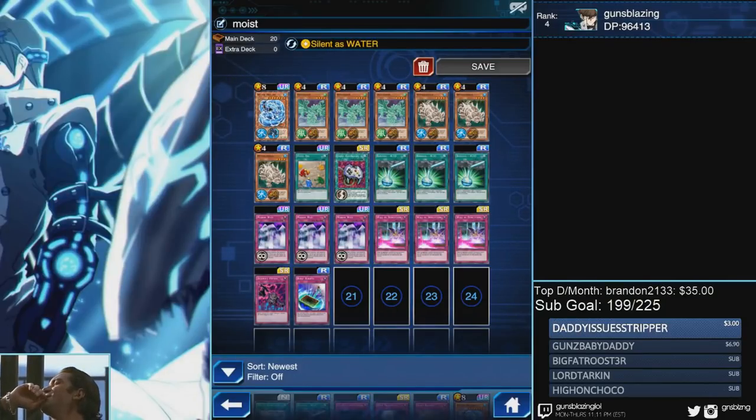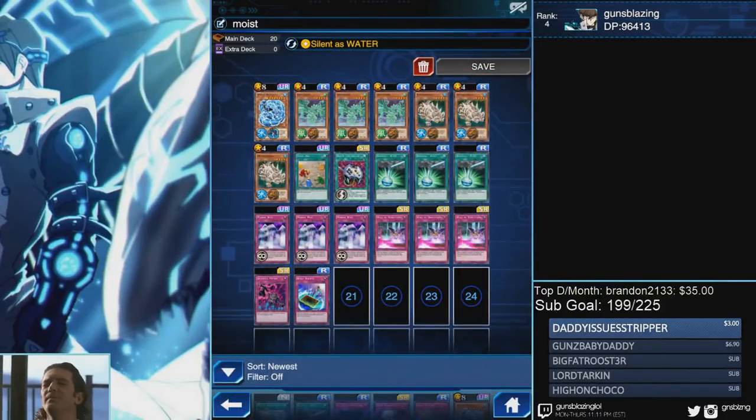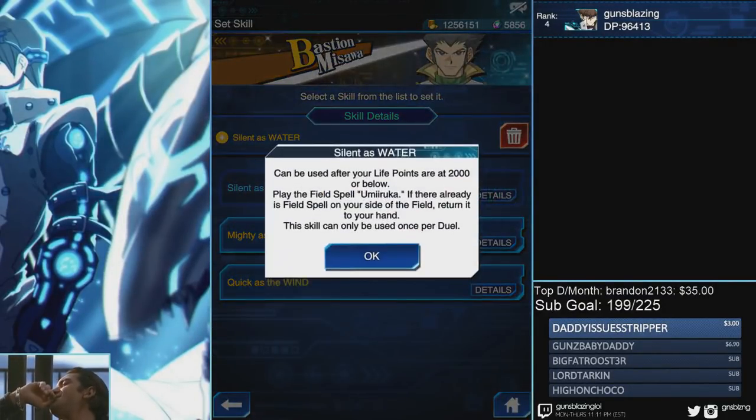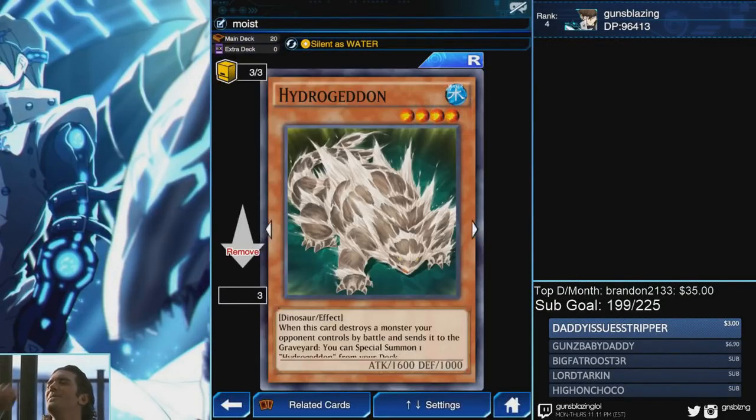Yo, what's going on - Guns Blazing back at it again! To kick off the week, I'm gonna show Water Dragon some love and run him with Bastion. The skill is 'Silent as Water' - if you pay 2000 LP, you can play Umiruka, which is basically a field spell that increases all your Water-type monsters by 500. That's your Water Dragon and your Hydro boost sorted.